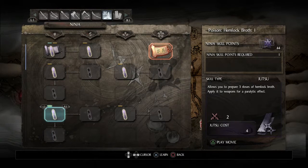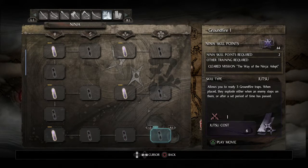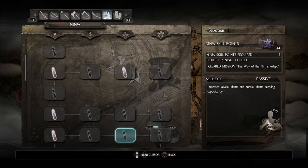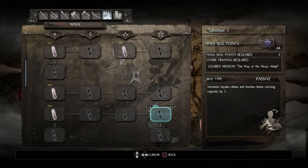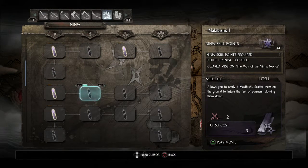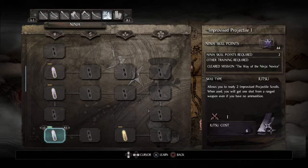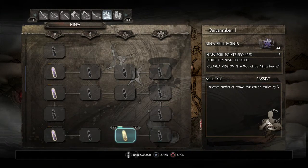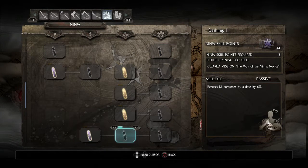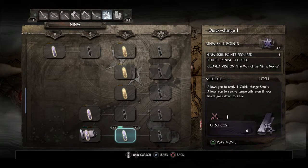I don't have nearly as many points as the Samurai skill tree, so I do have to be a little more choosy here. I should try and use ninjutsu items I didn't use in my playthrough of the base game, but it's hard not to just go with the old favorites. I'll definitely pick up the good stuff to start with, such as maxing out the number of quick-change scrolls I can acquire.